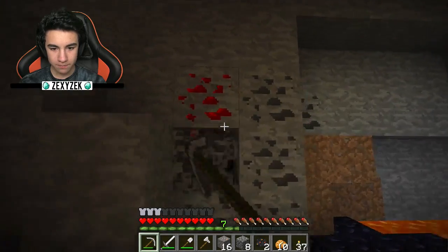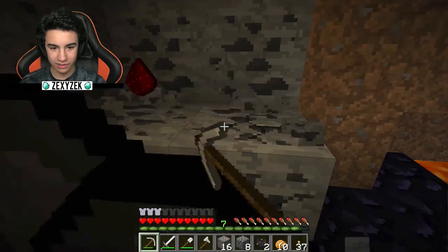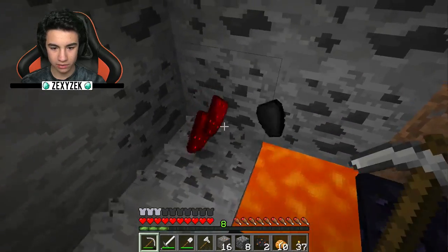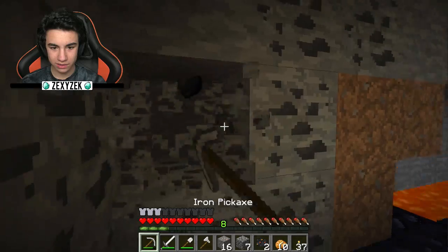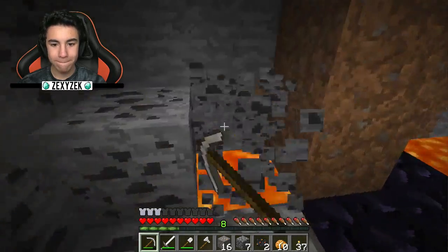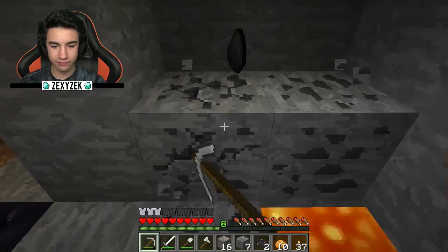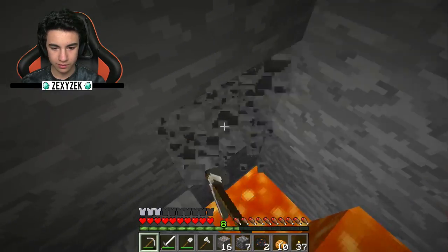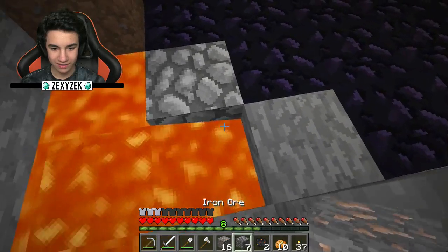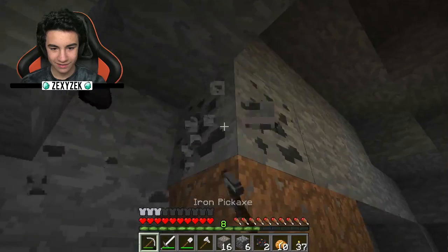Do you like the mining base though? Dude, all these ores look really weird. I don't know if it's because I always use a texture pack. I think the coal ore looks different. The redstone looks different too. The redstone looks the same, I don't know what you're on. I don't remember if I'm using a texture pack or not. Coal looks perfectly normal.